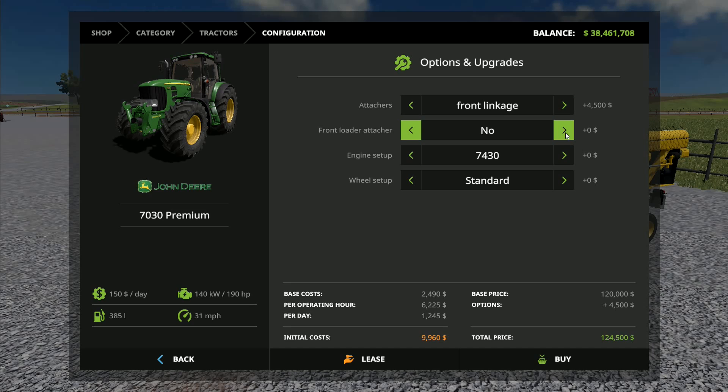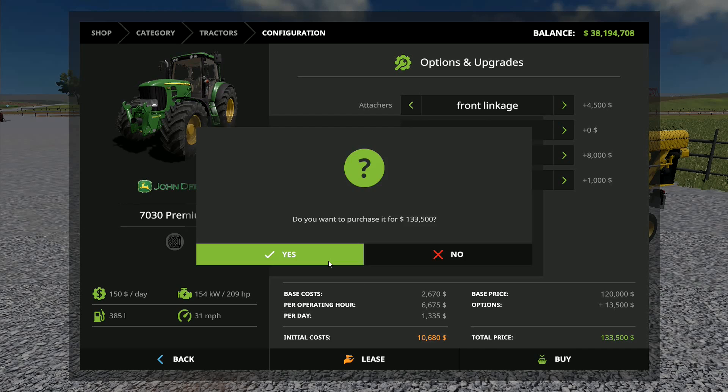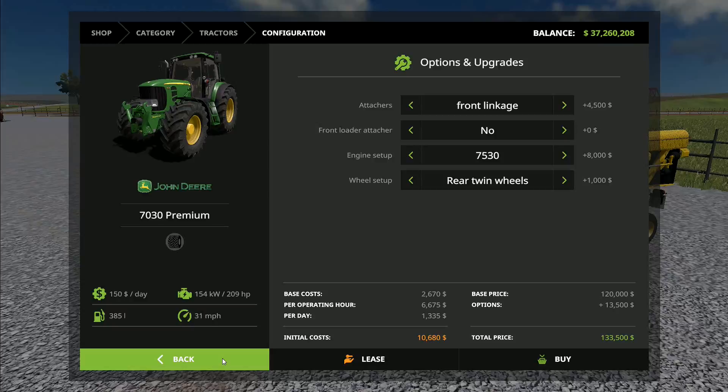We're also going to have minion weights - there's just no question on that whatsoever. Attachers - we want front linkage. We're going to have a bigger engine, a wheel setup going for rear twins. It's a shame you can't do a fleet purchase and say you want to get 10 of them, but that's alright - we just keep going like this. That's four, five, six, seven, eight, nine, ten. We are eating through our cash at a good steady rate and there you go - there is your line of John Deers.